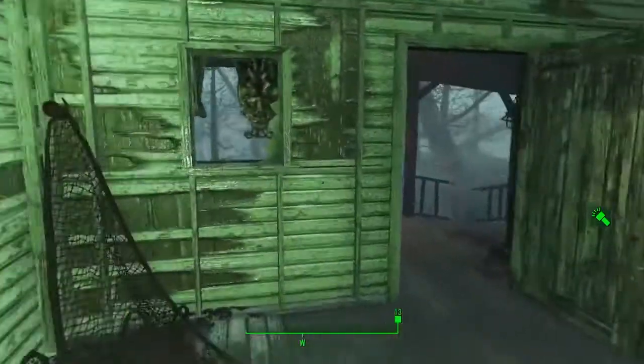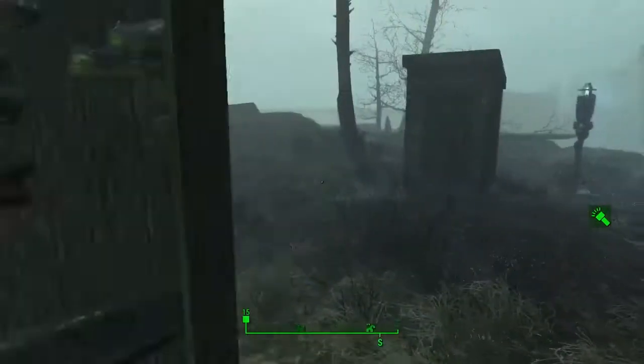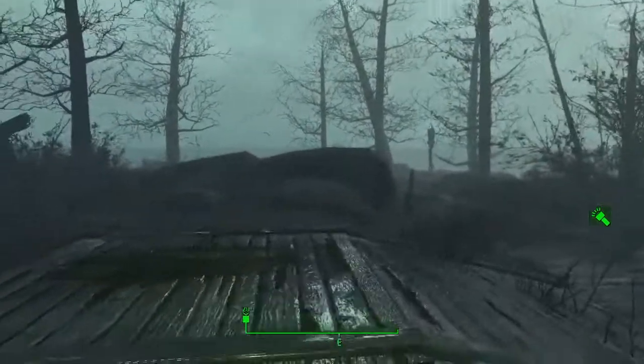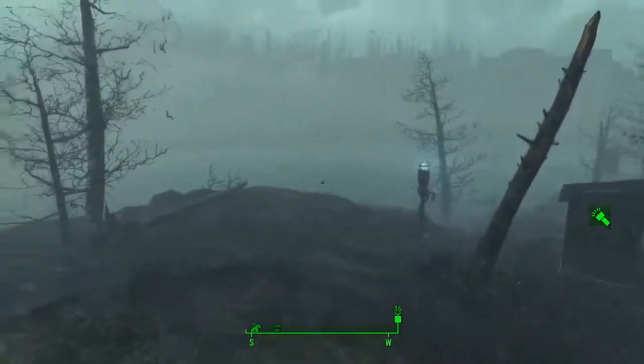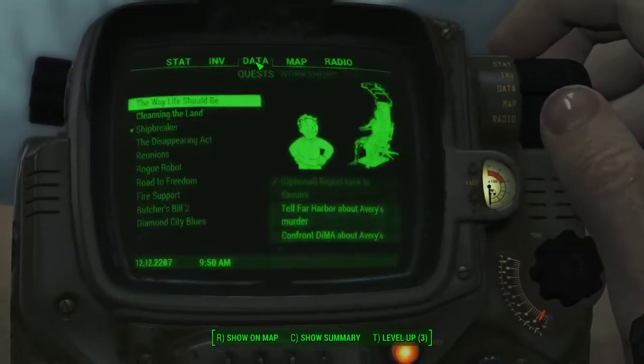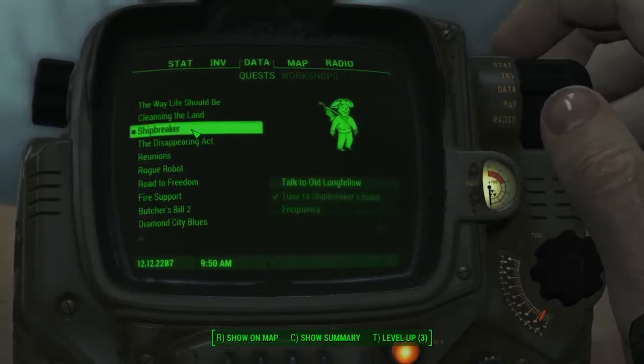Hello everybody, welcome back to another unique rare weapon location guide here on Fallout 4. Today we're back in the Far Harbor DLC and I'm going to be showing you guys how to get the Skipper's Last Stand, which is a unique rare harpoon gun.